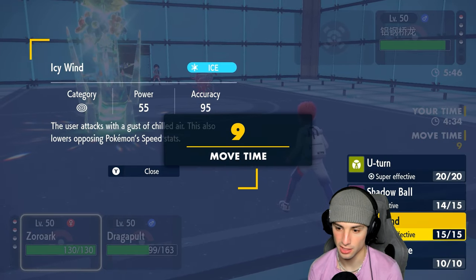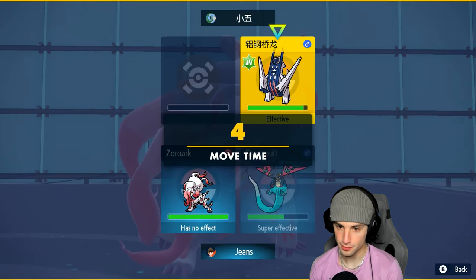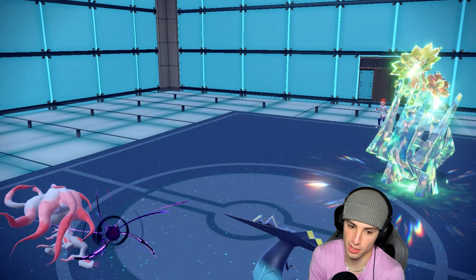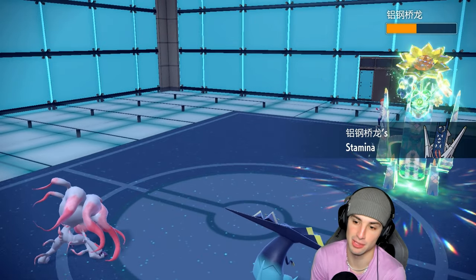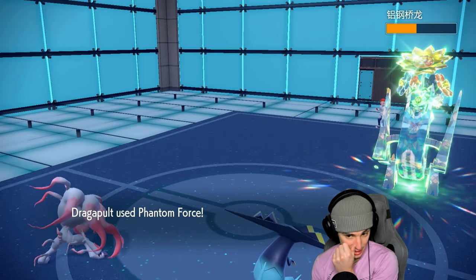U-turn would do a bit more damage than shadow ball physically, but we're going for shadow ball to look for the special defense drop. Shadow ball into the slot and phantom force away — hopefully they're attacking Dragapult. Great damage from Zoroark and I'm out of here.